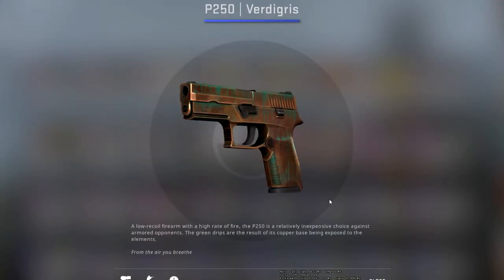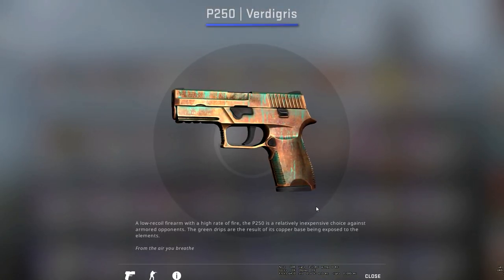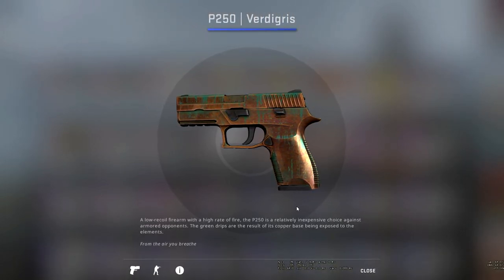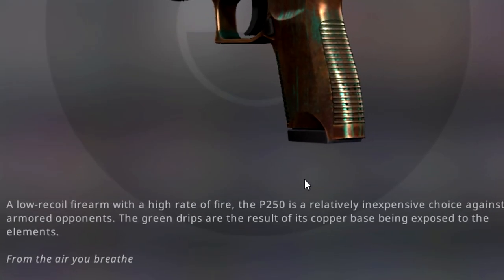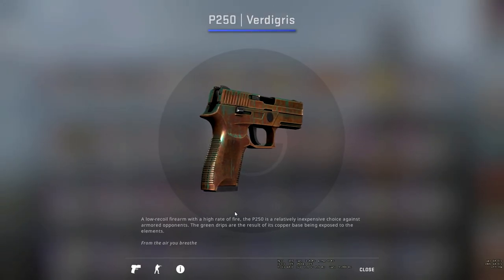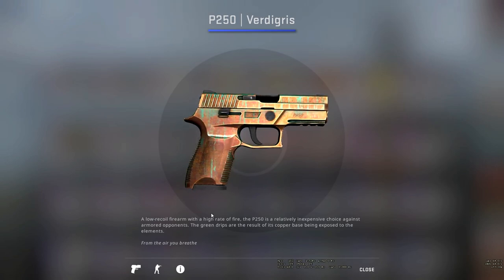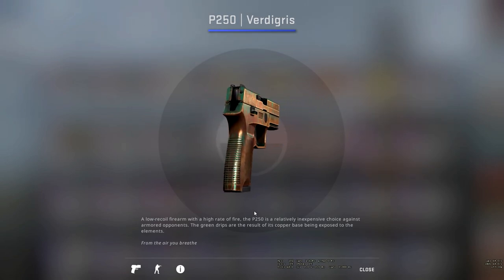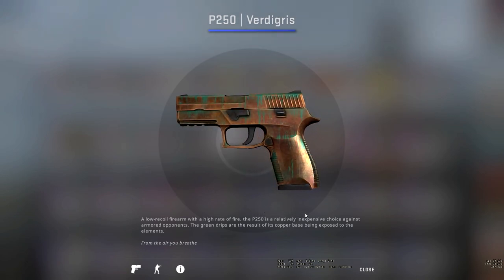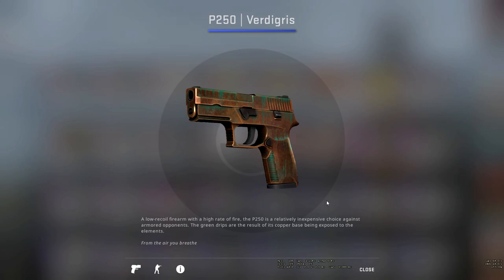Up next, we have the P250 Verdigris. I think the vibes from this are that it's some sort of cheap metal, presumably copper, and it looks oxidised. The description actually says the green drips are the result of its copper base being exposed to the elements. It essentially used to be completely copper and then, as time went on, it started to go green due to being exposed to water and such. I think it would be really cool if, as it got more battle scarred, it got gradually more green — but unfortunately that isn't the case.